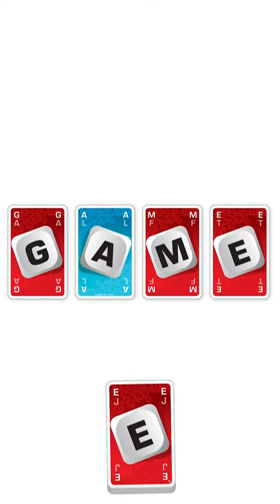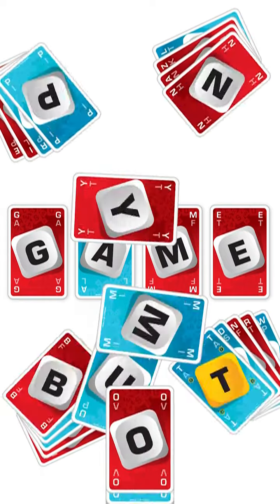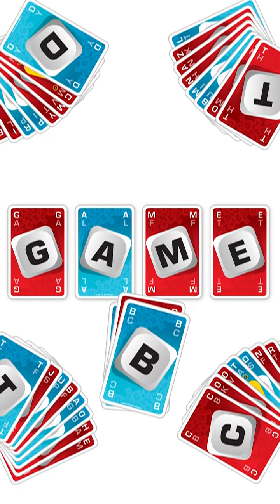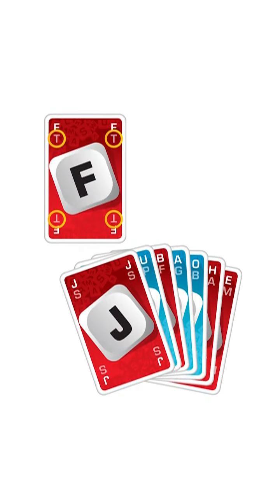Use the tiles to make a four-letter starter word on the table. Deal an equal number of cards to each player and put any spares to the side. Cards are double-sided. You can see which letter is on each face by looking in the corner of the card.